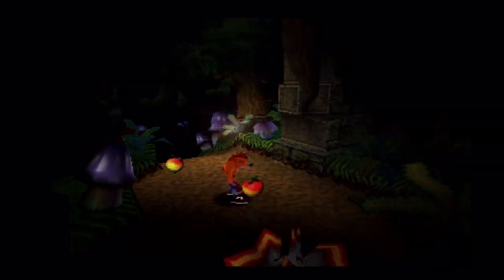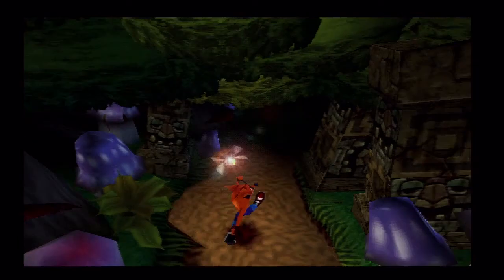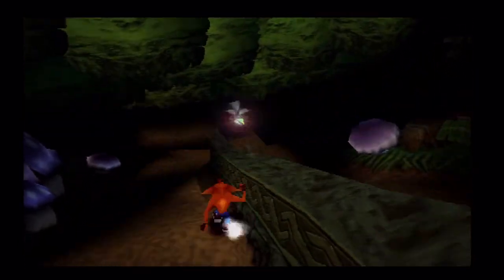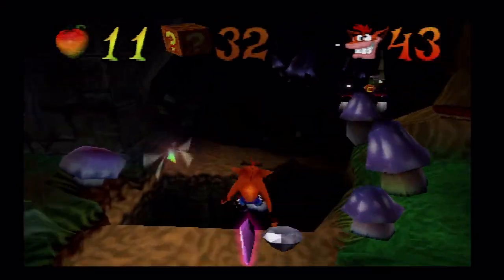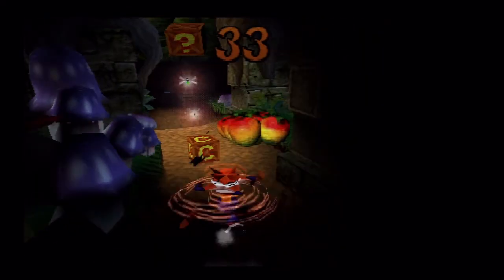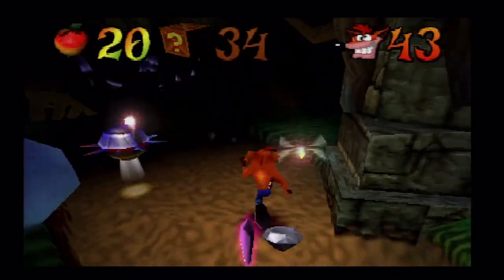Okay, there we go, and we're back moving up the death path. Here's the firefly — let's just grab this so we can see the pits that I just ran straight into last time. Now this wall — you'd think you'd be able to jump over it, but you can't — so let's just move onwards. We're getting pretty close to the very end of the level, so let's just stroll along.